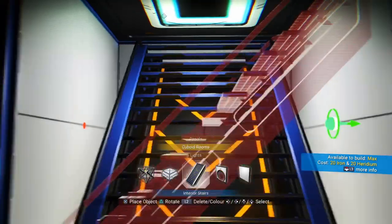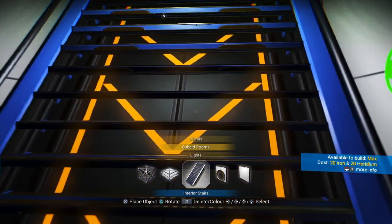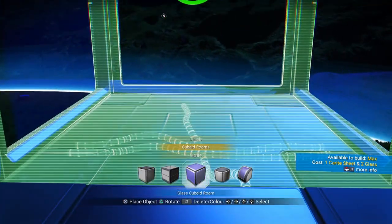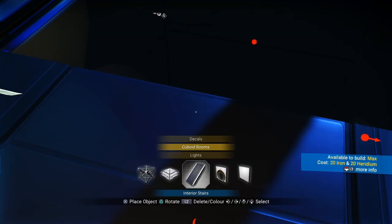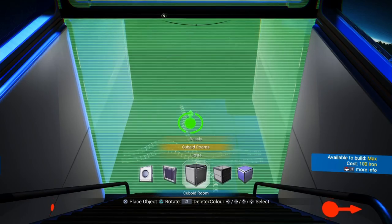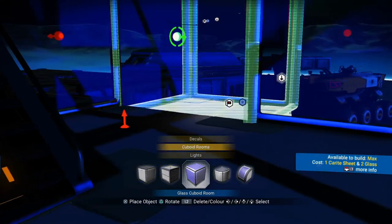So just like that — we'll change those to glass in a second, don't worry. Place another cuboid room right above you, one extending, one right here, and one down — but it's got to be this one. After that you are able to put the stairs right here if you highlight it correctly — it's very touchy. There we go. Then another cuboid room: one right there, one to the left, and another one to the left, just like that.